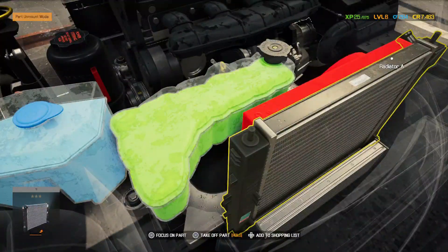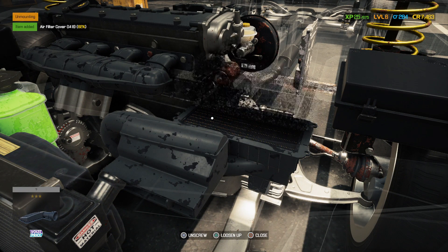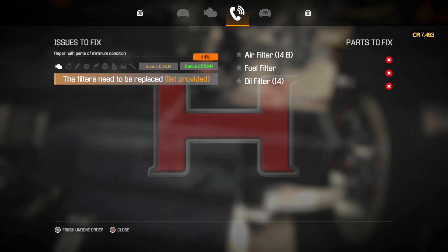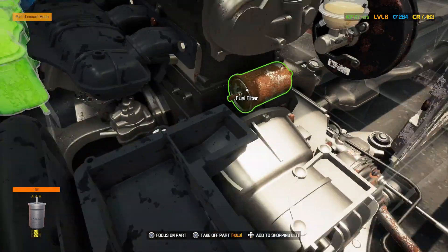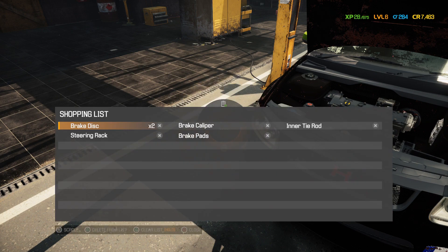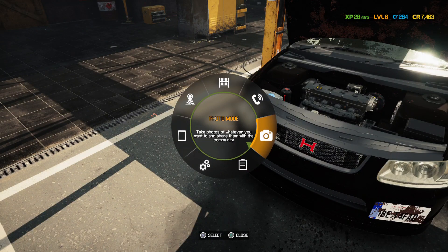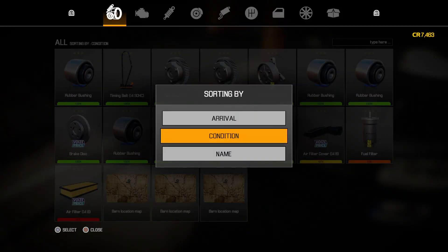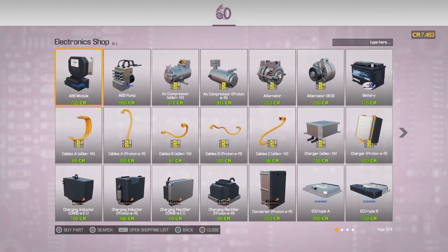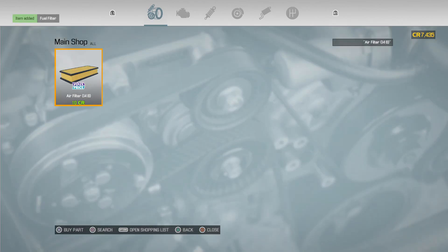We're looking for the air filter — there's the coolant, and there it is right here. Get the cover taken off and get that filter changed out — it's pretty bad. So we've got the air filter; the other filters are the oil and fuel. The fuel filter is right there, rusty as hell. Let's go clear the shopping list — it does save you time searching. We'll add the fuel filter and air filter to the list.